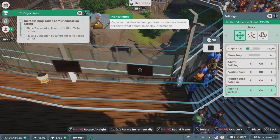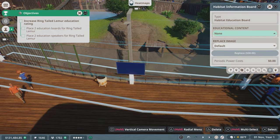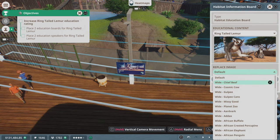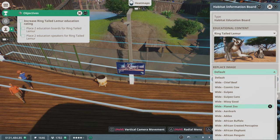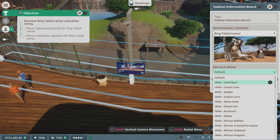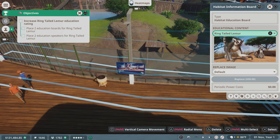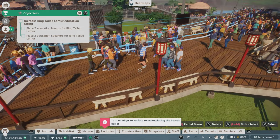Now that they've been put into position, we have to tell them what animal to display information about. Select one of the education boards to bring up its information panel. The ring-tailed lemur is what we're looking for. You can also change the image if you wanted to — I don't know why you wouldn't just leave it on the default though. Can you take your own pictures and put them in there? These all seem to be options for other animals and the restaurant logo. Yeah, I'm curious if you can take your own pictures. Alright, we gotta do the other board too.